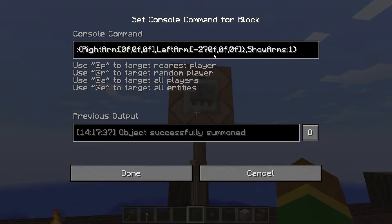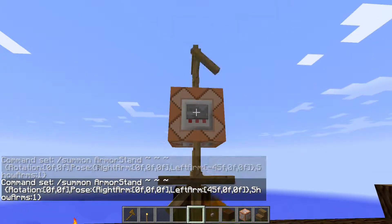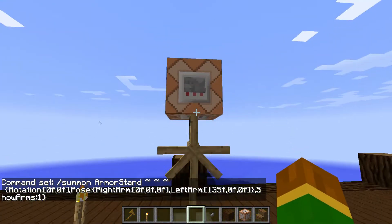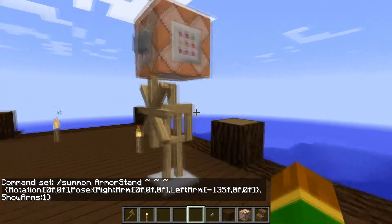And then 135 and negative 135. So let's go ahead and start with negative 45, hit that. And then we'll do 45 by itself — done. All right, now let's move on to the next numbers: 135, press that — that should be like that. And then negative 135. And there we go, now we have our basic helm.